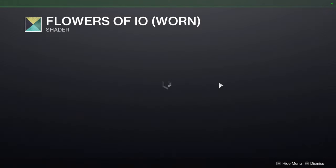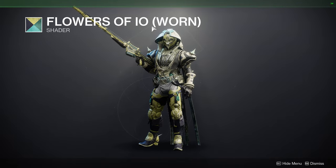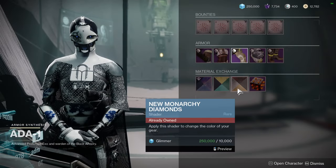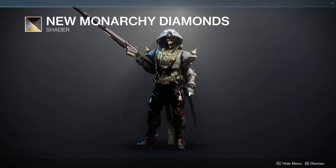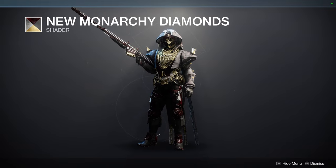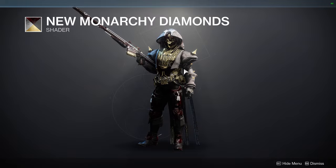We have Flowers of IO. I like the shader. It is from IO, which is not even in the game anymore, so I would definitely pick it up just for that reason alone. But it's also the worn version, which has never been sold outside of ADA. So that's also really good. And then we have New Monarchy Diamonds, which is one of my favorite shaders. For plate armor specifically, cloth is a hit or miss. This actually looks decent — the gray vest with the gray arms looks pretty cool. I actually would switch to this one if I cared for gray.